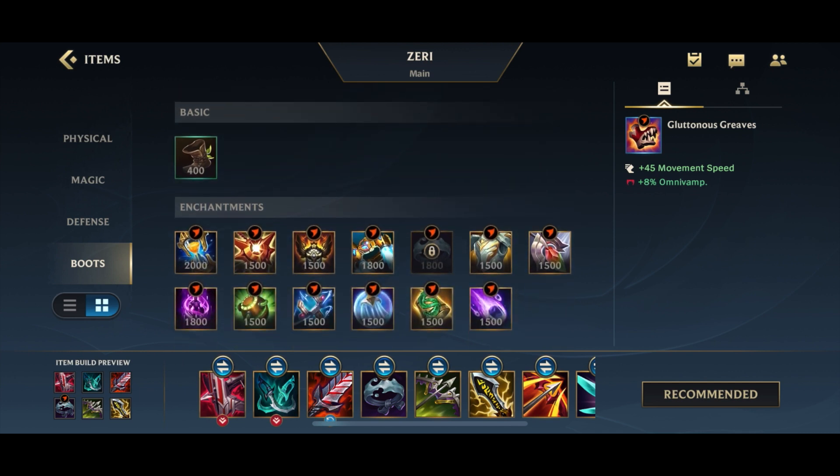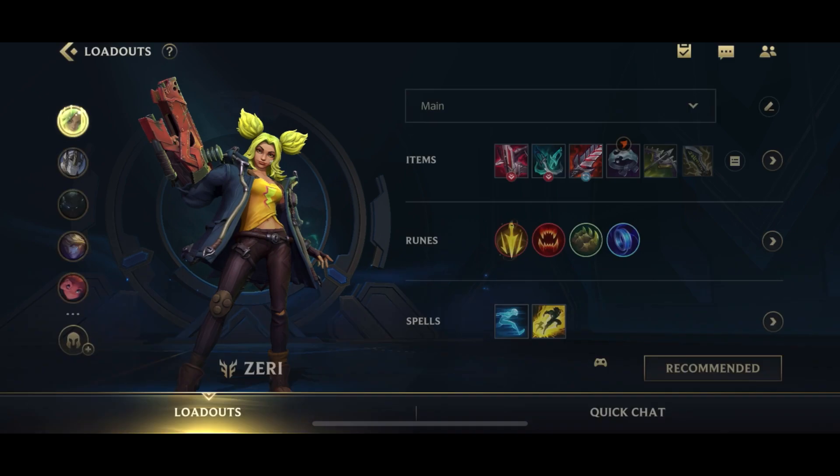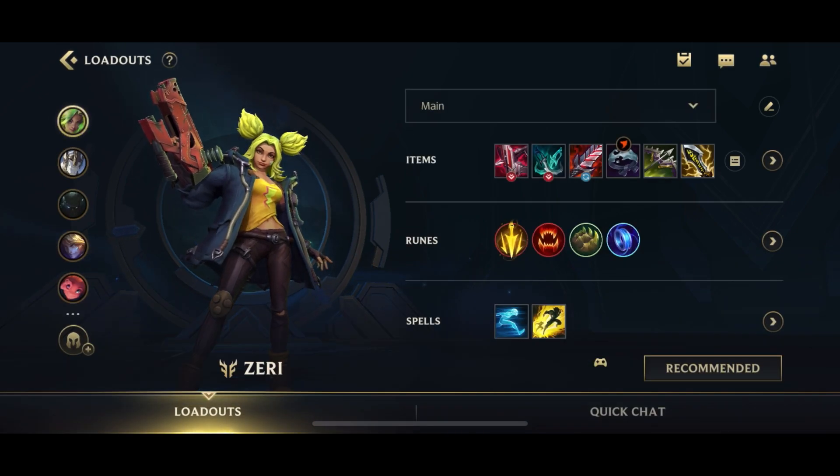For your enchant, you go for either Stasis or QSS — it's pretty much a 50-50. QSS on Zeri is a lot more important than on many other champions, because if she gets locked down in a fight for a second, she cannot just run away and DPS, which is basically what Zeri mainly wants to do.